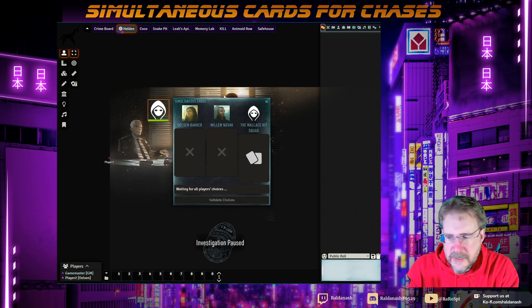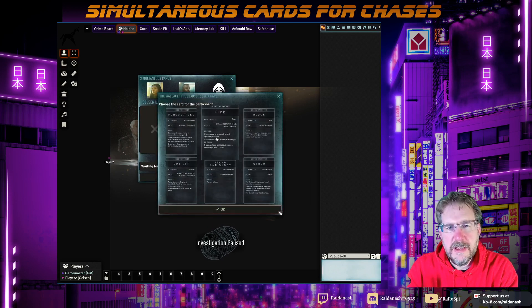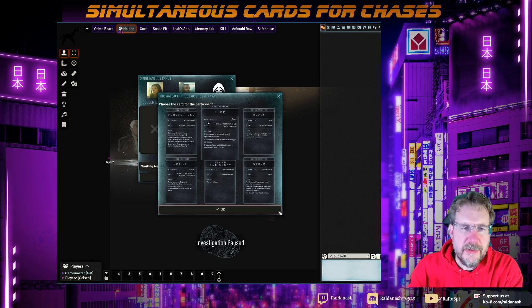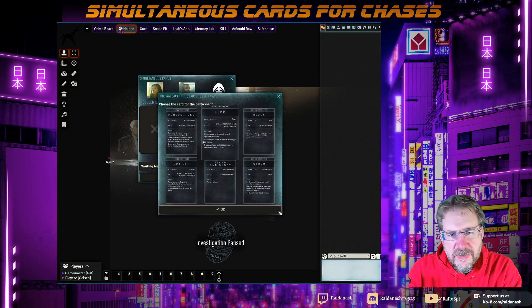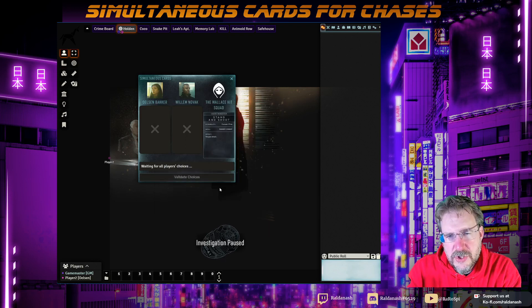I then press start, and you can now see as a GM I get this window here. Click on the deck you've configured. This is a bit small to see — you can't zoom in because it's the Foundry app. So I've basically grabbed from the assets in the module the six cards, the six maneuvers, and I can just about read them. I choose, for example, the baddie is doing a stand and shoot. That's my view.